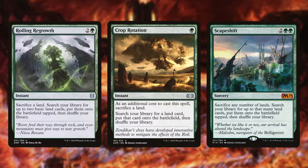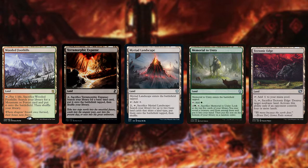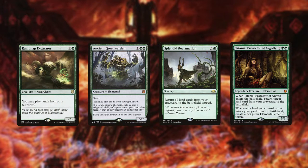We'll also have some lands that themselves sacrifice to go to the graveyard, either searching out other lands or giving us other effects — cards like Wooded Foothills, Terramorphic Expanse, Myriad Landscape, Tectonic Edge, Memorial to Unity. There are lots of options in Red and Green that let you search out specific lands or get a spell-like effect. In combination with this, we will use some graveyard land recursion — cards like Ramunap Excavator, Ancient Greenwarden, Splendid Reclamation — giving us the ability to get landfall triggers with no lands in hand, chain Tectonic Edge over and over again, and grind value from the graveyard. We'll also throw Titania, Protector of Argoth in here to get those lands-returning-from-graveyard triggers and build ourselves an army of elementals.